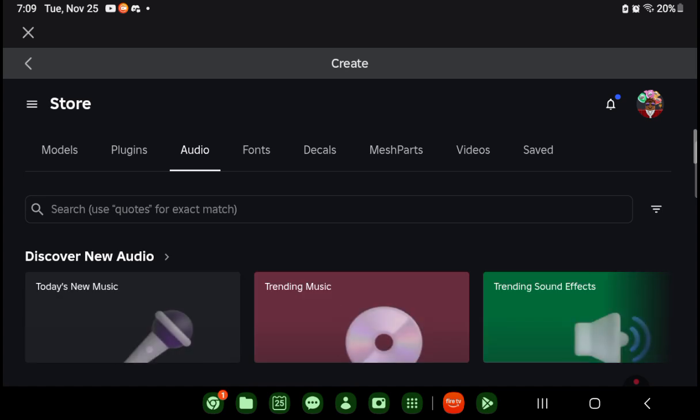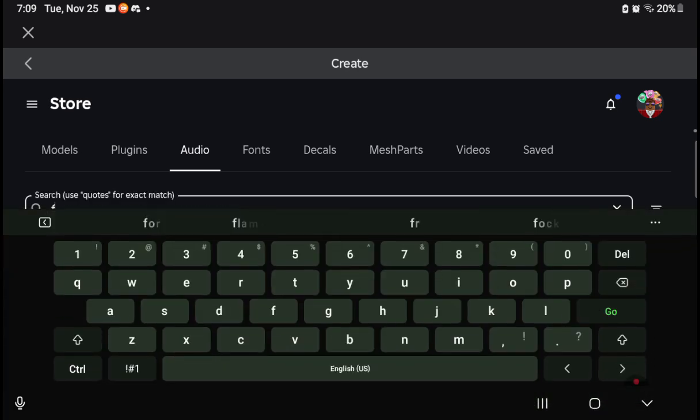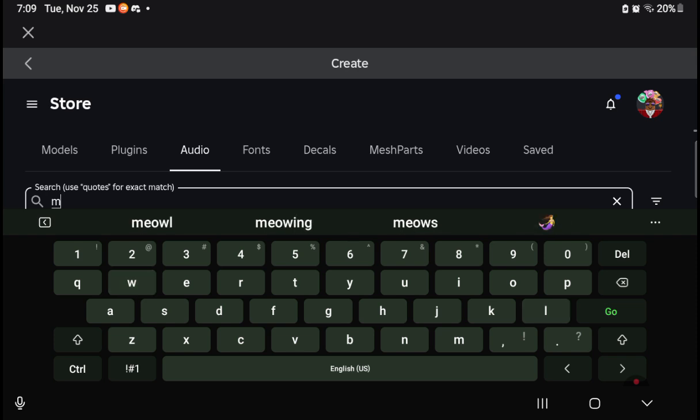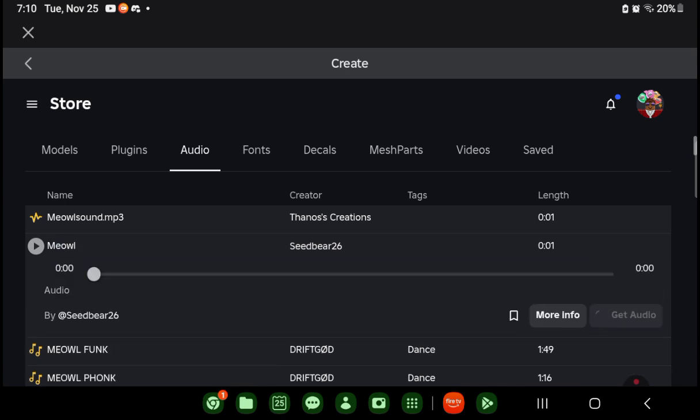Go into Audio and search for whatever you want. For example, I'm going to search for something here. Now you're in the results — look for a one-second, two-second, or three-second audio clip, whatever audio you want. I like the one-second to three-second ones.